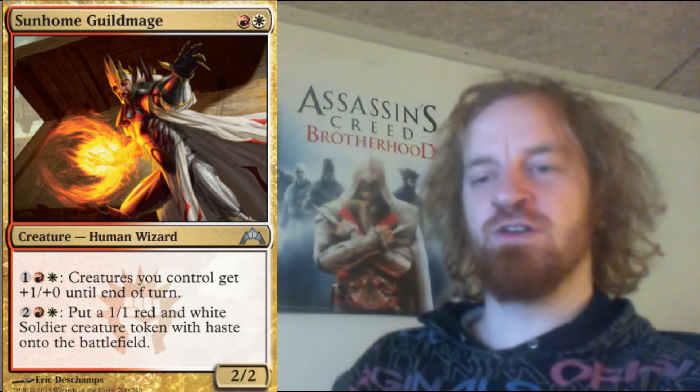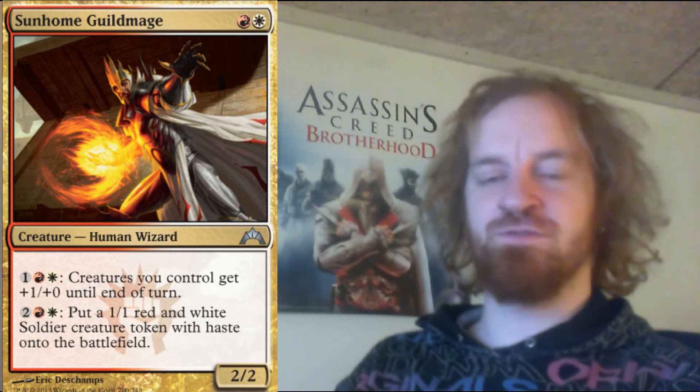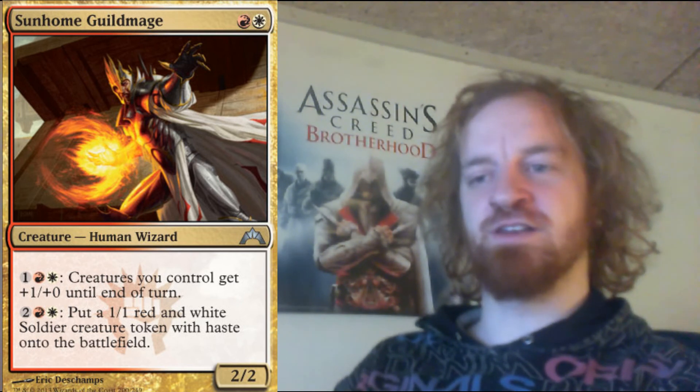The last card I want to show today is the guild mage from Boros, called Sunhome Guildmage. It costs two mana to cast and it's a 2/2. You can pay three mana to let creatures you control get +1/+0 until end of turn. You can also pay four mana to put a 1/1 red and white soldier creature token with haste onto the battlefield. The second ability really works well with the battalion mechanic. It's a really good card, and it only costs two mana to cast, though you pay three or four mana to activate its abilities.